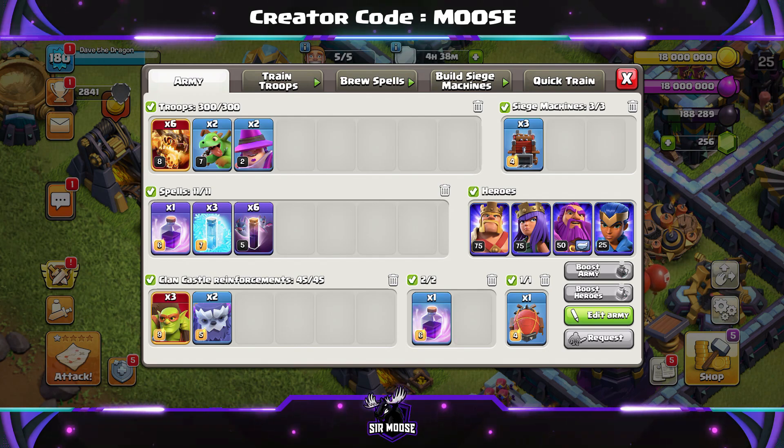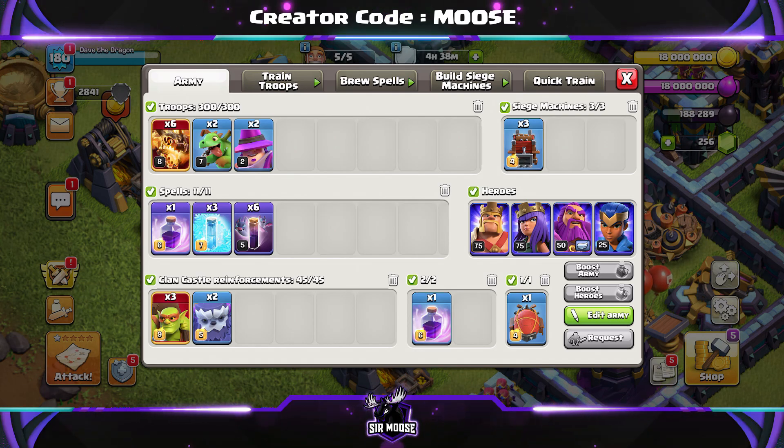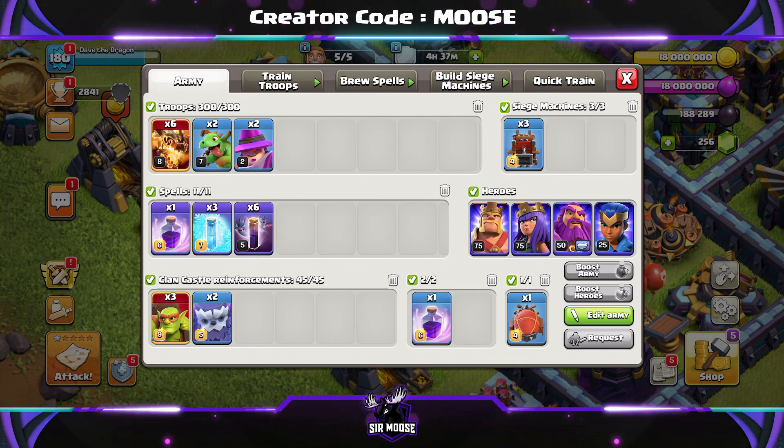Six Super Dragons, two Baby Dragons, two Apprentice Wardens, two Rage Spells, three Freeze and six Bat Spells. Clan Castle Troops: two Yetis and three Sneaky Goblins inside the Battle Blimp.